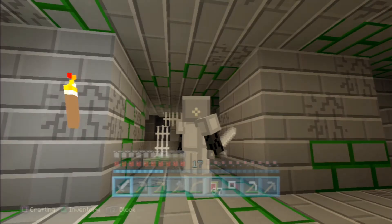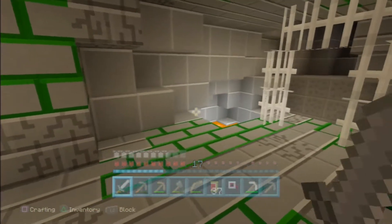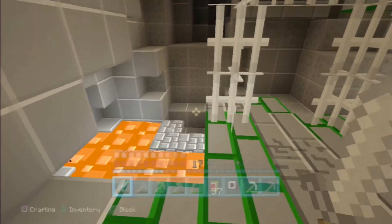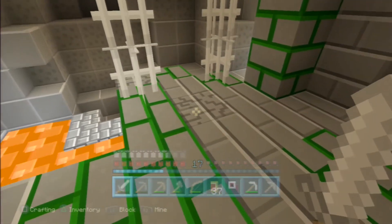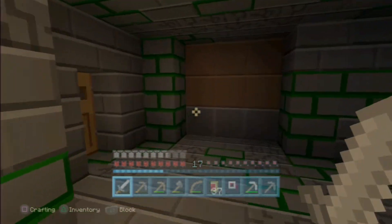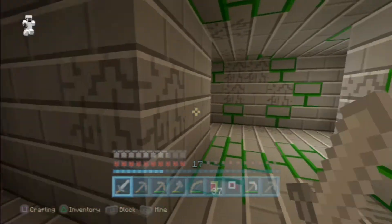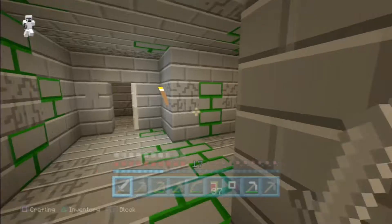In the last video we found a stronghold randomly and we found some diamonds right there. And in this video we will be trying to get out of the stronghold, and I have an idea — instead of getting Lapis we could just make pink dye.